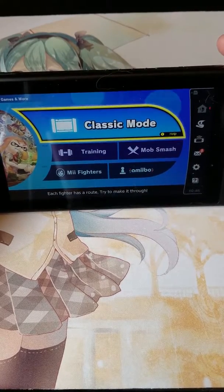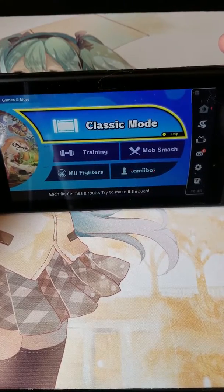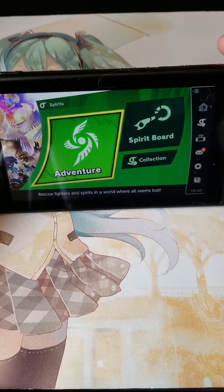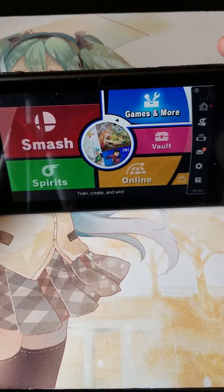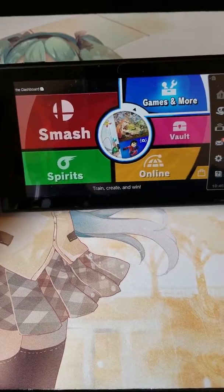I don't care what anyone says — that's the fastest way. Just turn that difficulty all the way down. You could play the whole story mode and Spirits, but that's like a 40 to 60 hour campaign. If you really just want to unlock every character so you can play with your friends real quick, just beat Classic Mode a bunch the first couple days you get it — that's all it takes.